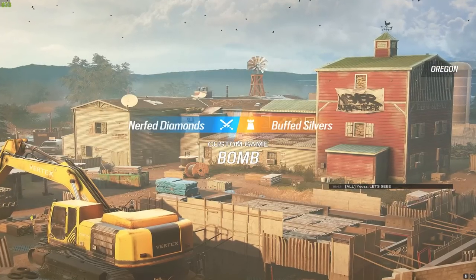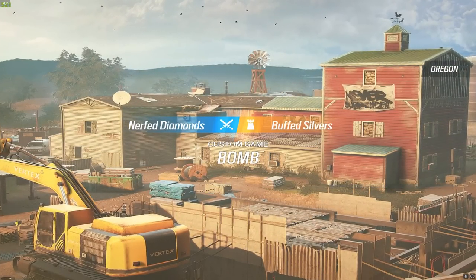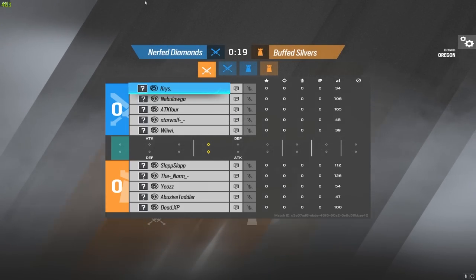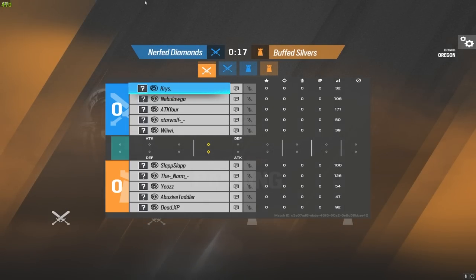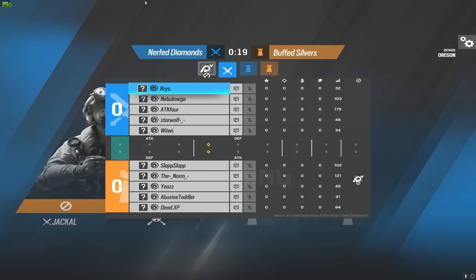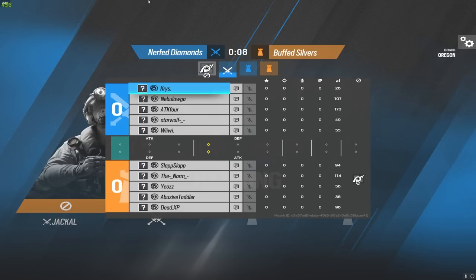Welcome back to another video. Today we are back with nerfed diamonds versus buffed silvers. Here are the buffs and nerfs: diamonds cannot use primary operator abilities, so if they're playing Ash they cannot use the Ash charge, if they're playing Thermite they cannot use Thermite charges. They have to use pistol only and they're going to be on 50 HP every round. As for the silvers, they're going to be buffed with 200 HP, practically double the normal HP.